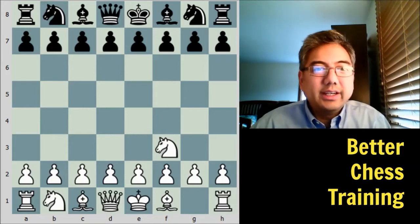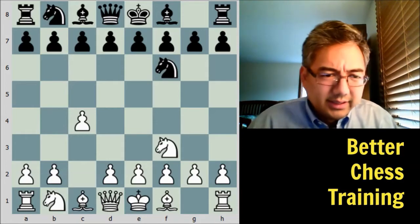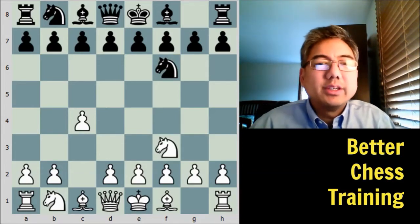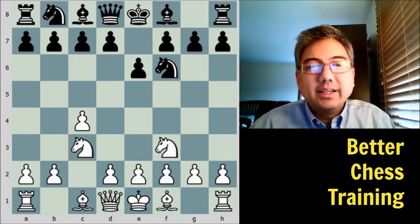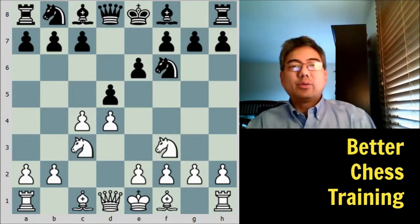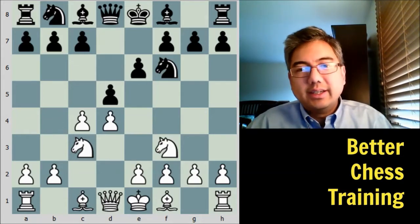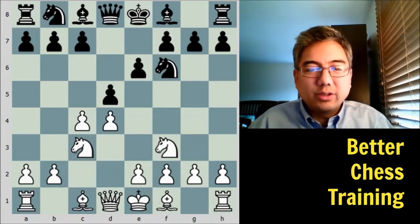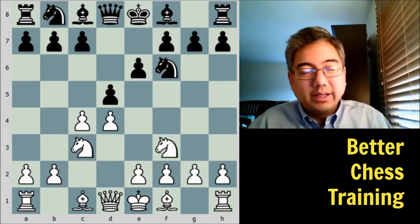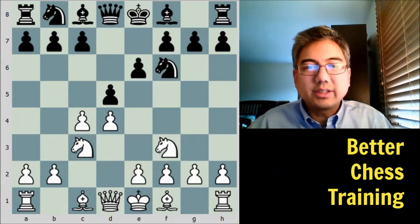Knight to f3, knight to f6, c4 — here it's an English opening but there could be many transpositions. e6, knight to c3, d5, and then d4. Here we have our Queen's Gambit Declined, which we have discussed and gone over several games in this opening. It's an old opening still being played today, which is why we cover quite a few of these games — they're very instructive.